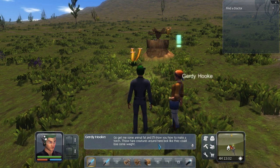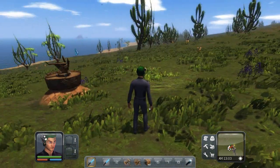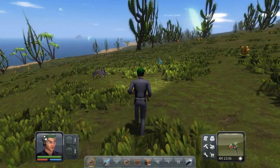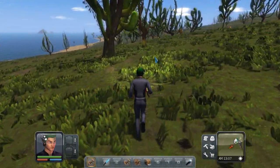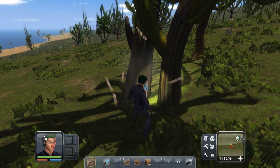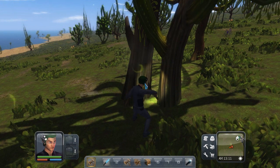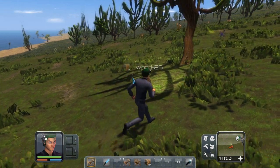She gives me an animal fat script to show how to make a torch — so we need to find some rabbits. Let's make a sword and a shield, but we need more wood first. The creatures here are like rabbits, close enough. Let's get this tree. 26 wood — cool.